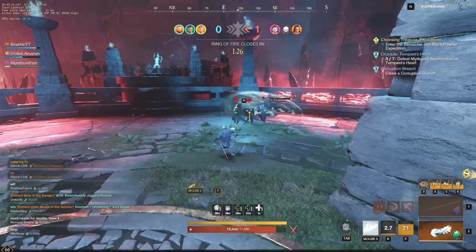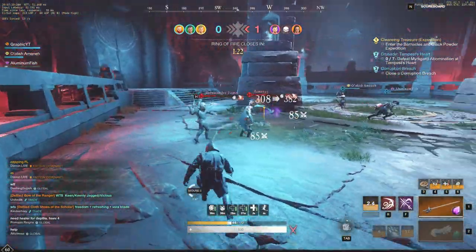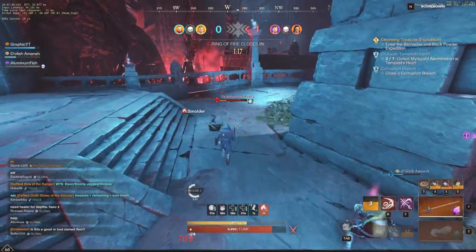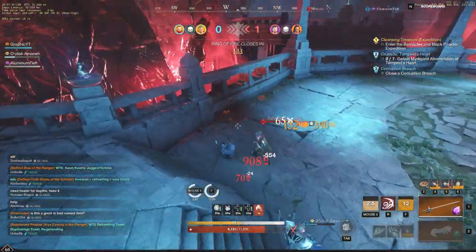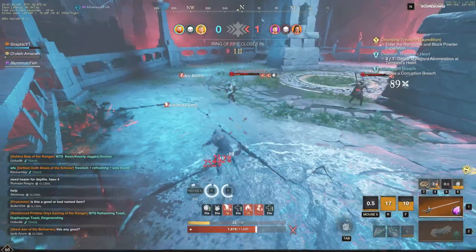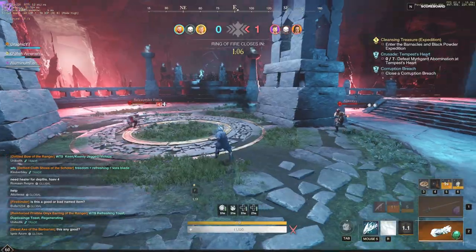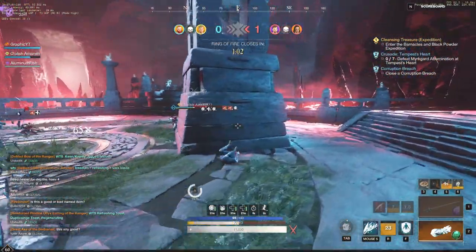Burst damage is king in today's PvP because realistically, you run one life staff on the other team and you're just not going to kill anybody without CC or burst. So we have a little bit of CC and a little bit of burst. That's exactly why this is one of the most fun builds and one of the most rewarding builds I've played yet in PvP in New World. New World has a lot of fun builds in general, but this takes the cake because of the high skill gap as well.